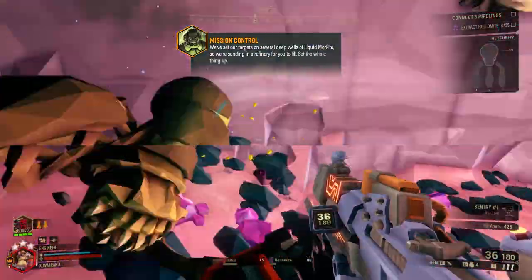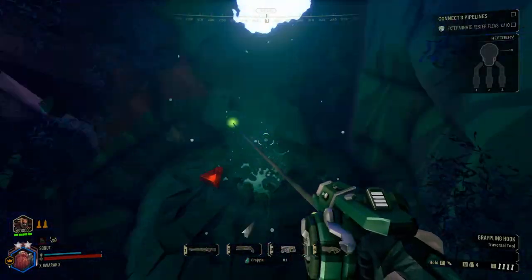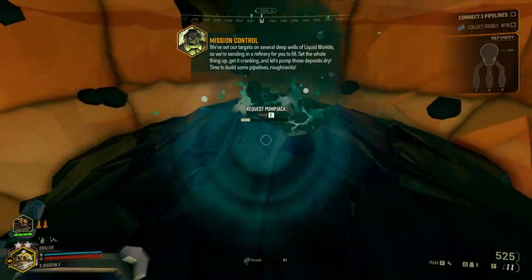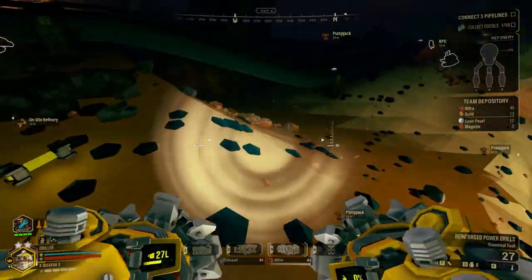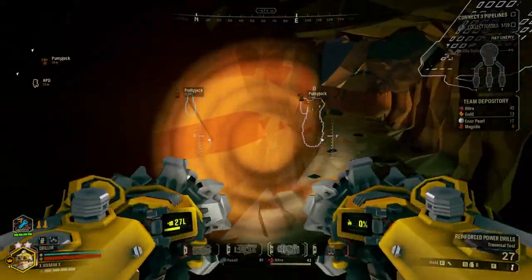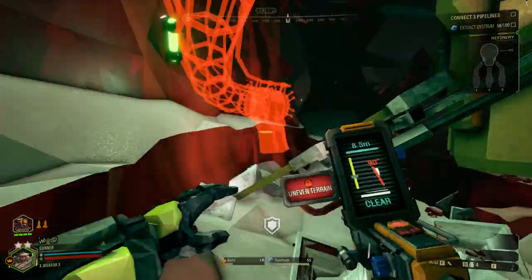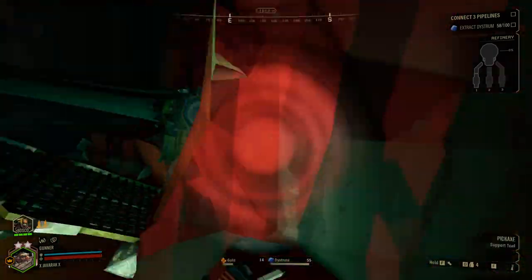The first thing you need to do is find the morkite geysers. The veins can be found by the sound of spurting liquid, the blue flames exhausted, and the dark blue spots along the walls. The well itself is a dark blue color and spurts out a murky dark turquoise liquid. Once you find one, you'll have to call in a pump jack on top of it. Once called in, you can see the pump when you bring up your laser pointer, giving you a reference to their locations at all times.